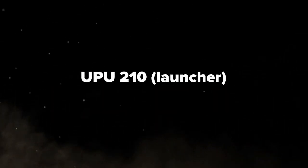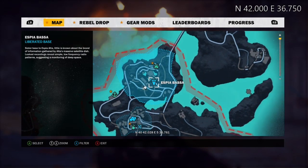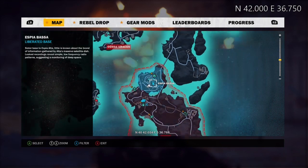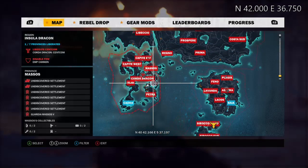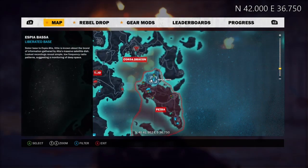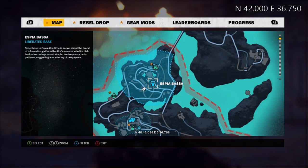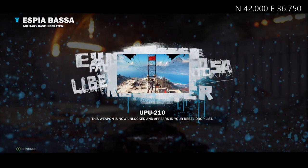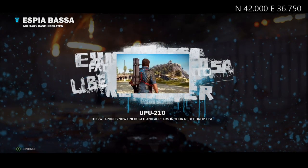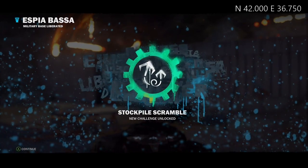Now we're backtracking down the map to get the UPU-210 — the grenade launcher. It's at Espiabasa, North 42, East 36.750. You can get this one pretty early too. It's okay — that's why I put it toward the end of the list. You really want the helicopter, and maybe even the bomber, and the Fire Leech RPG first. Just look for the fuel tanks that are underneath the base — those are the ones you might miss. It's not bad — it's a grenade launcher. It takes the place of a rocket launcher, so use what you want. Maybe it gives you more ammo.